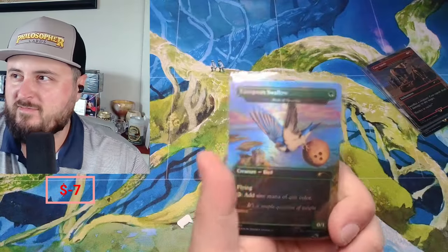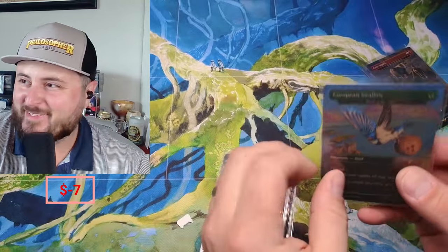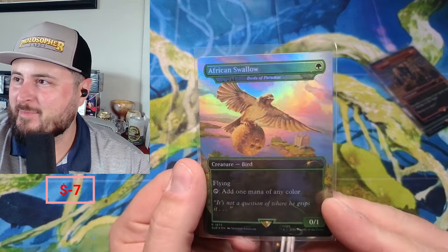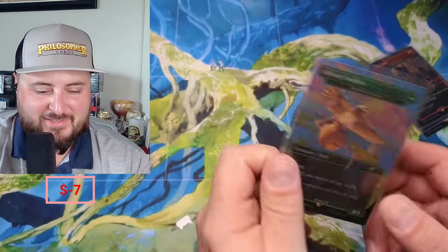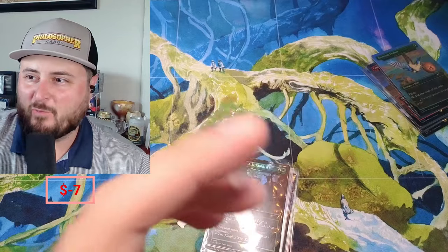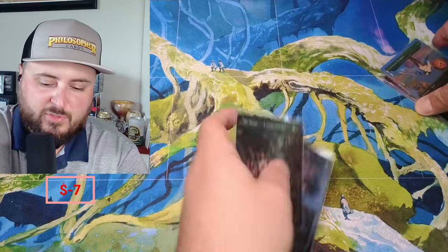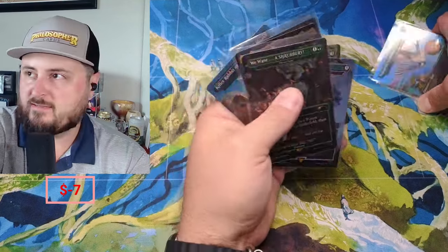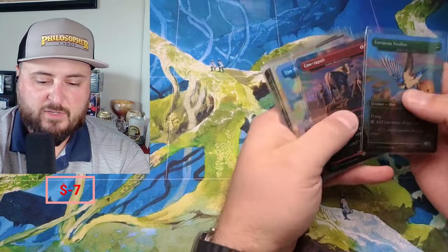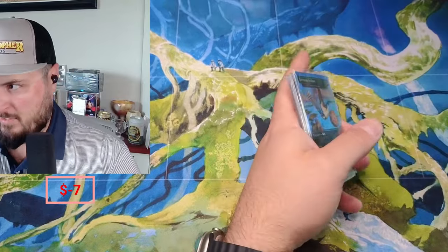Mystery solved — it's on the back! You gotta flip it over. The European Swallow is on the back. Who would have thought there'd ever be in this world a double-sided Birds of Paradise with the same card on both sides? Only in the Monty Python Secret Lair will that happen. Thanks everybody for tuning in, hope you enjoyed this with me. I'm gonna put these in some decks — I picked this up on eBay because I just had to have the Monty Python Secret Lair. Thanks again everybody, we'll talk later!